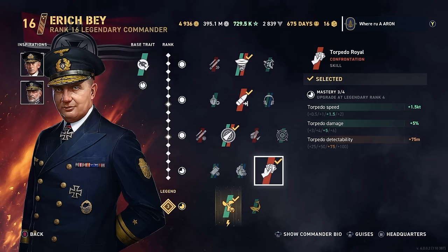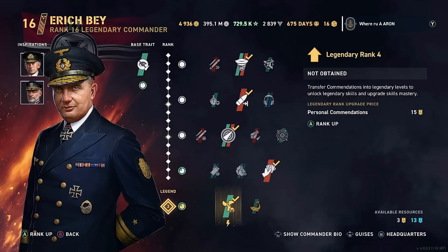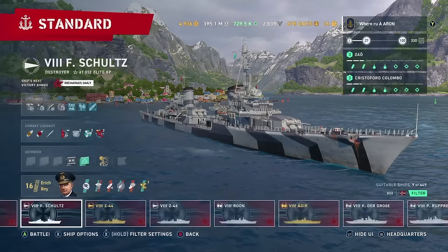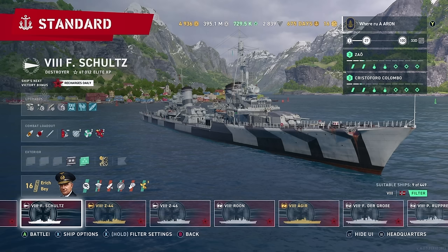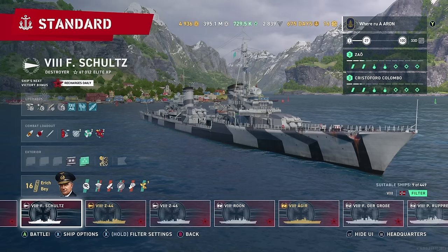The last one, Torpedo Royale, is more for the Z-23 and those other boats like the Z-46 — it applies a little bit better there. You can honestly choose Smoke on the Water here. The fourth one is kind of whatever fits your fancy, and of course we are running Unstoppable. This is kind of something I need to switch — Jersey Swirsky here is probably not the best inspiration. You could probably choose Mordoff or a different one. Sims is also a good pick to increase your health. You could choose Rumble for increased range, but sometimes increased range actually hurts you — you know what happens when you shoot at 20 kilometers? You're detected at 20 kilometers.